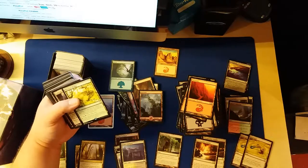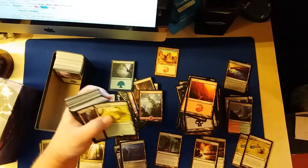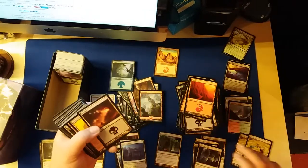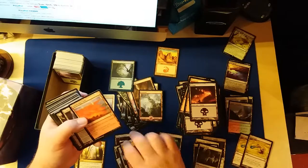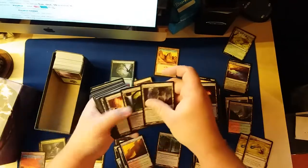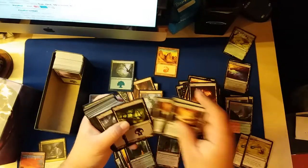It's a Hideaway — you enter it tapped and look at the top four cards of your library and exile one face down. That's interesting. Evolving Wilds, which is basically the same thing as a Terramorphic. Guildgate. A Smoldering Crater — it's a cycle land. Guildgate. Terramorphic. Terramorphic.